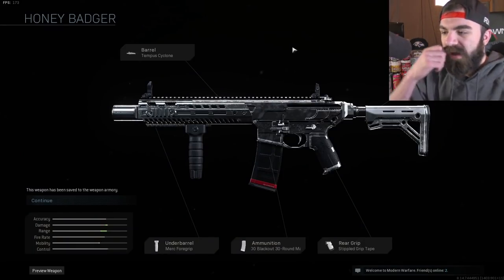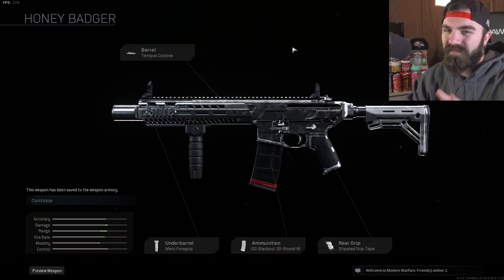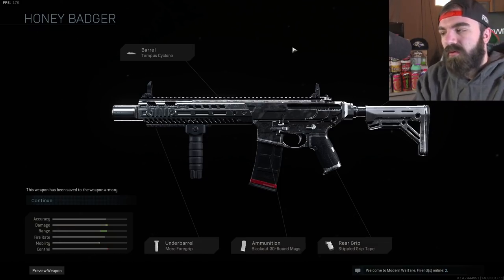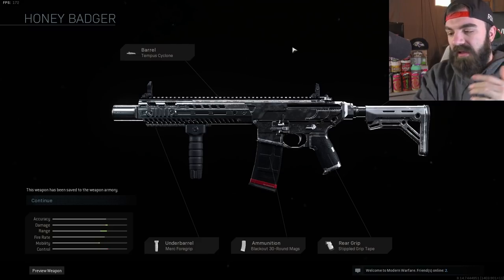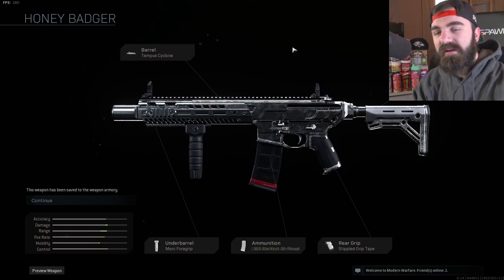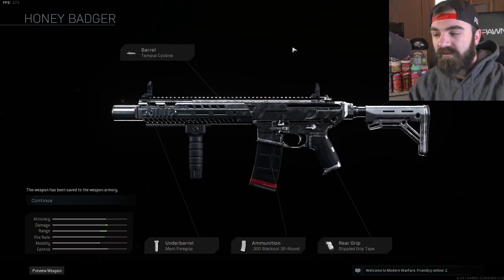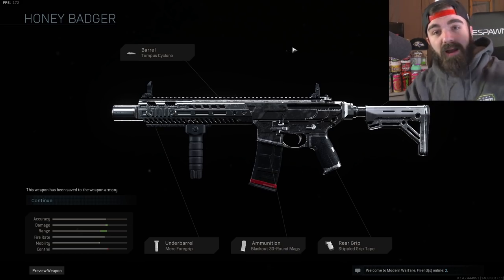Today we're gonna be looking at the Honey Badger — this is my modification of it. There are a couple ways to do it, but this is the main way if you want to use it in Call of Duty: Modern Warfare. We have the Tempest Cyclone barrel, the FSS Close Quarter stock, the Merc Foregrip underbarrel, .300 Blackout 30-round mags, and the Stipple Grip Tape. The iron sights aren't the same, unfortunately. If you enjoy and want to see part two of the Disco Deck spot and foxy Search and Destroy funny moments, leave a like. We're so close to 90,000 subscribers — really appreciate it if you guys subscribe and turn on notifications.